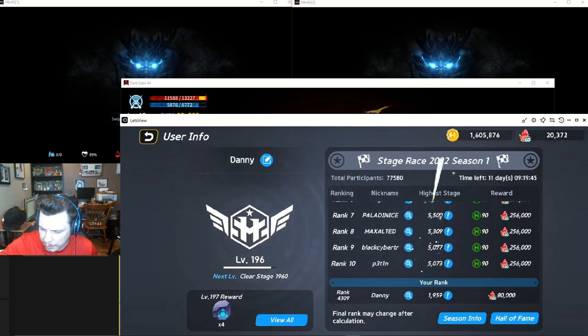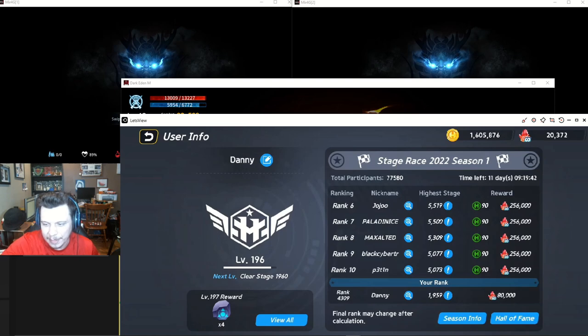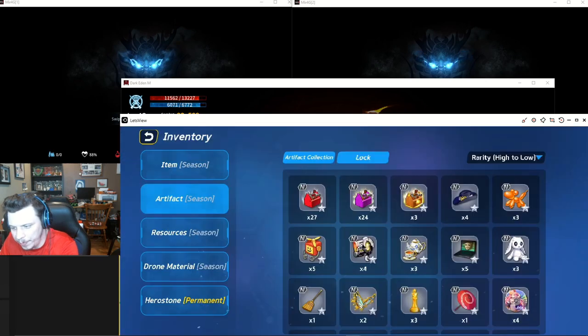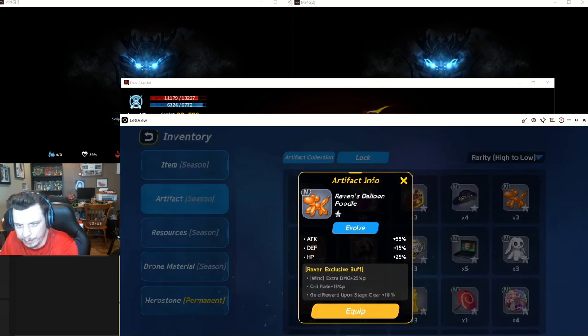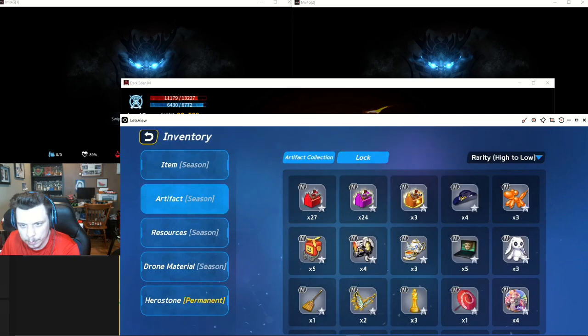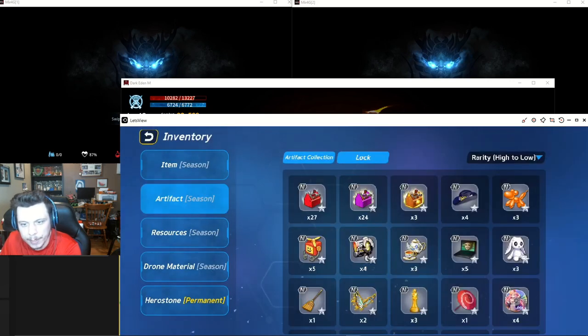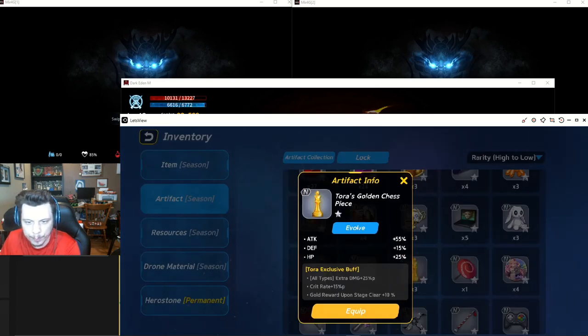You can see these people getting to like five and six thousand — these people have had to invest. Each one of these artifacts has a name of a hero. This is Gray's Hat — it's not just a gray hat. This is Raven's Balloon Poodle. This is Kai's Tea Set — I don't know why Kai carries a tea set when fighting alien invaders. These are like the lesser artifacts; they boost your attack, defense, and HP.